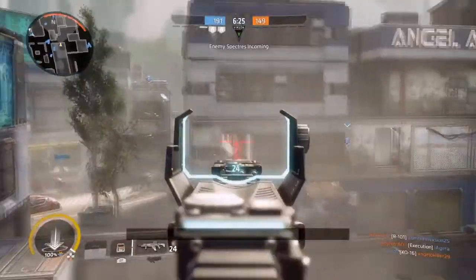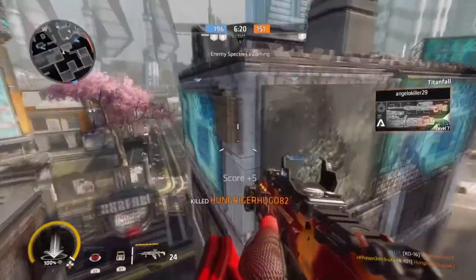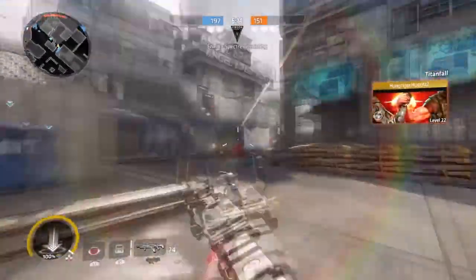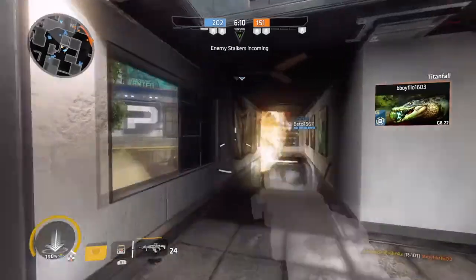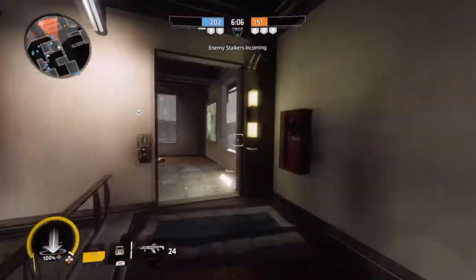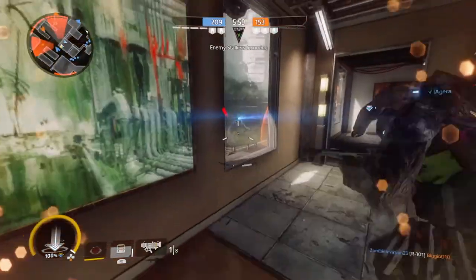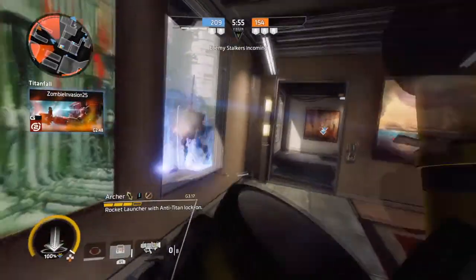I can probably see this map being brought in very well because it's kind of similar to Boneyard, Complex, and Crash Site — very close cornered, very simply designed, and you know exactly where the action is occurring. The majority of fights are going to be happening on the rooftops, so it will be quite easy to pick people off. It also favours close cornered Titans and nuke ejecting, so if you love Scorch and Ronin, I can generally see these two Titans being the most favourable here.